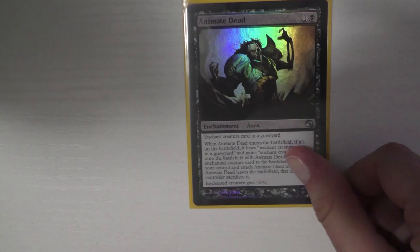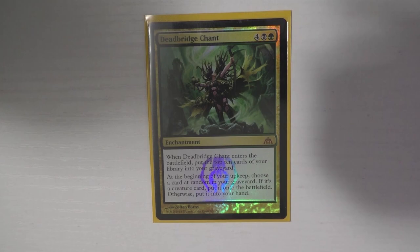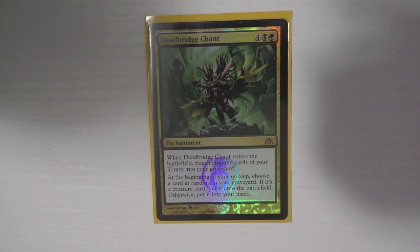I only run four enchantments. The first is Animate Dead — super great graveyard recursion. For two mana you can get back one of your really expensive guys, and it's not very expensive. Next is Dead Bridge Chant — I think this card is very underrated and underplayed. It's six mana, but you mill ten cards, and you get any creature back to your battlefield or any non-creature card back to your hand.